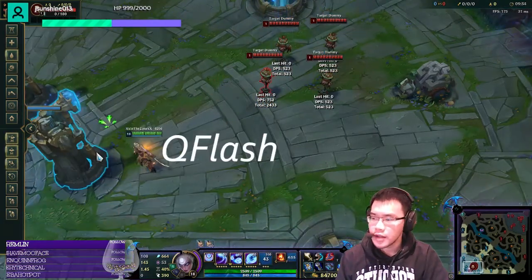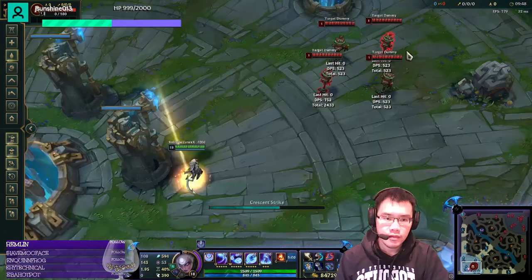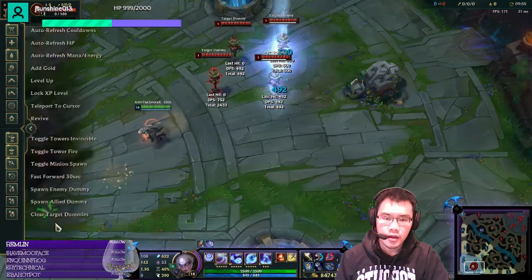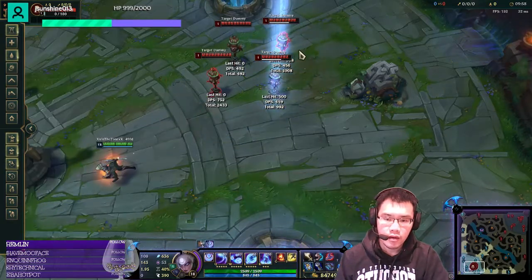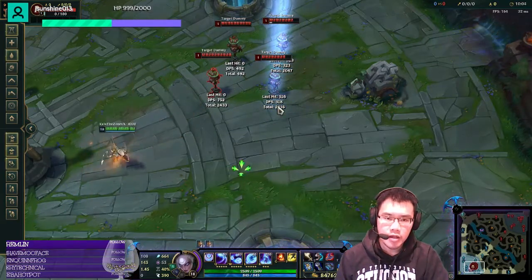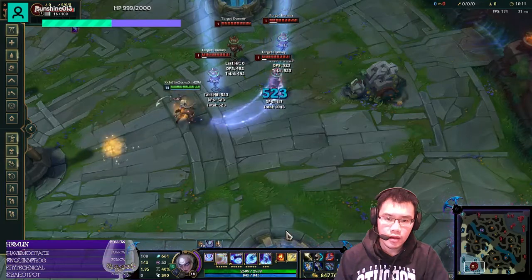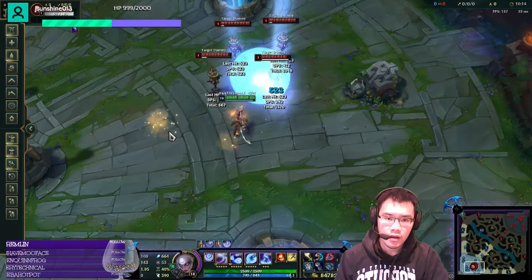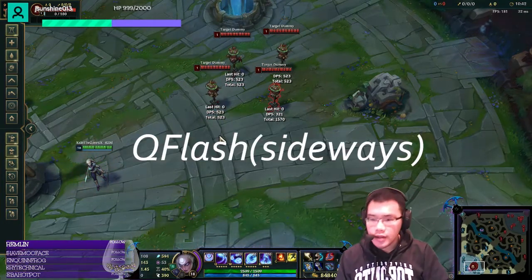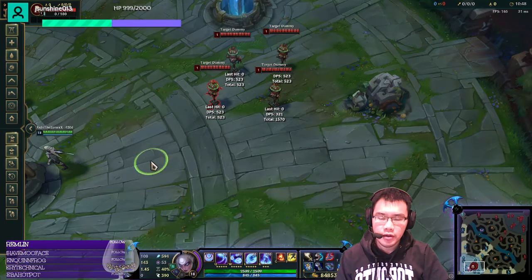Next on the list is Q flash. If you've watched my RE animation cancel video, you'll find that this mechanic is very similar. You can perform your Q windup animation while you flash. Diana's Q has a really long windup animation, so you can use this quite a bit. Keep in mind that just like RE, the skillshot will always go towards where you point the cursor, so the explosion will always be in the same place whether you flash sideways or not.